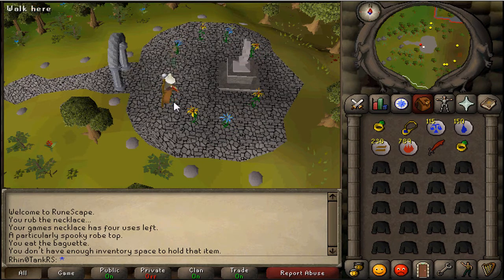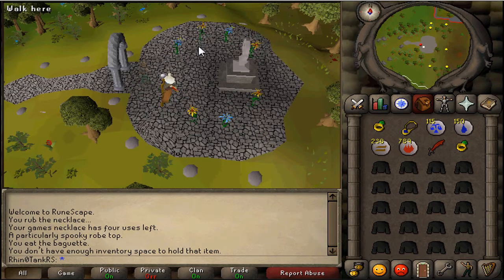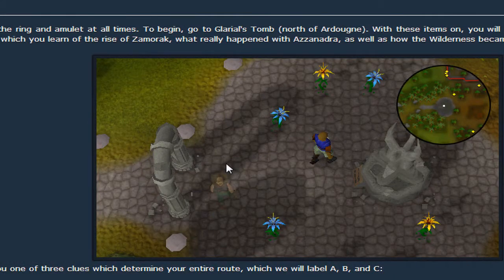I got path B. If you go to TipIt there's three paths - I believe there's only three: A, B, and C. And I got B. I'm going to have a link to TipIt for the ghostly robes thing in the description below.